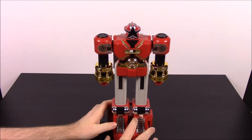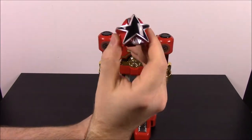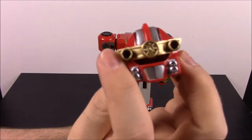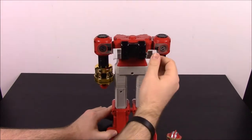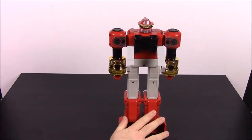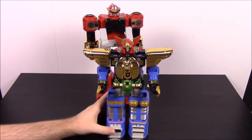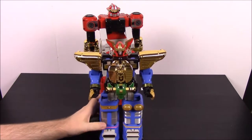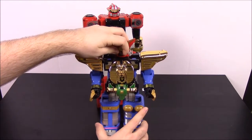Another thing it does is it extends up and down, and we'll see why it does that in a second. It has a helmet on here which you can take off — it's the star shape again. On the back, there's an additional helmet with what looks like cannons on the head, and all the logos there on the back. It also has these claw things, which we'll see in a second. Now let's bring in the Zeo Megazord. This is their regular Zord — one of the two — and this is the one that really does stuff with the Red Battle Zord.